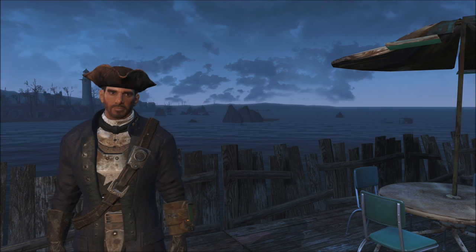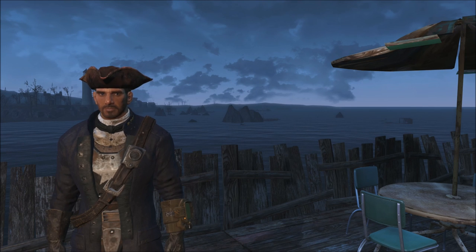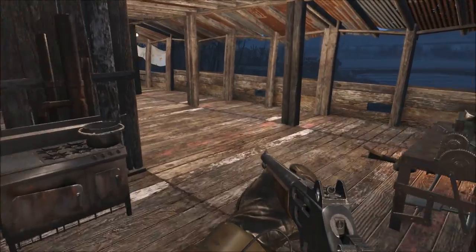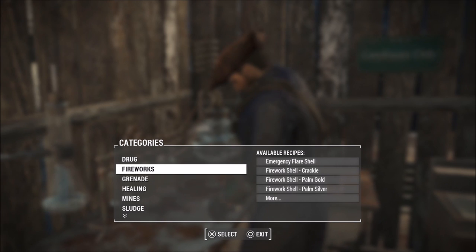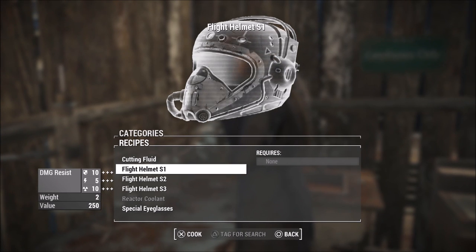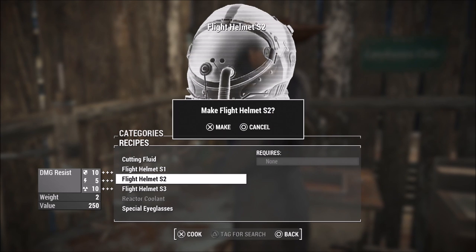The next mod is the Special Flight Helmets and Eyeglasses mod by Balded Blazer. This adds one pair of eyeglasses and three different flight helmets that can be crafted at any chem station under the utility menu. As you can see, just go to any chemistry workbench, press craft, go all the way down to utilities, and you can craft the flight helmets for free. You can also add a ton of new upgrades to these helmets, which I'll be showing you throughout the video.